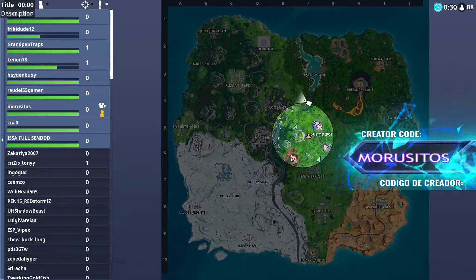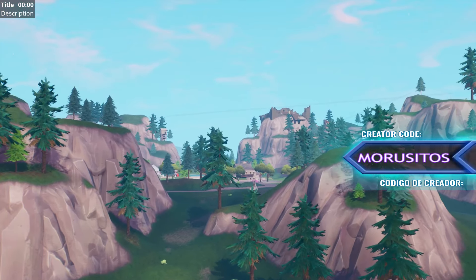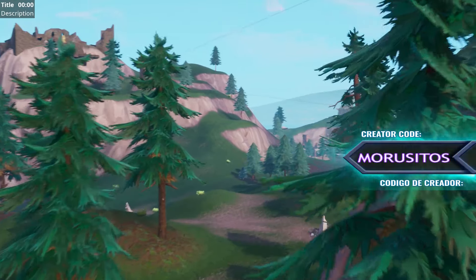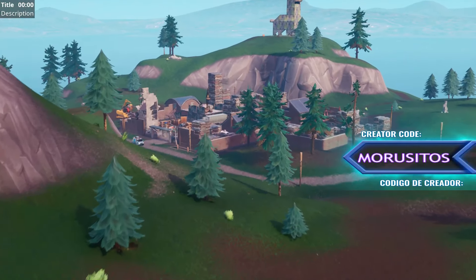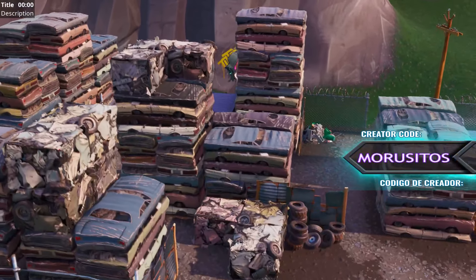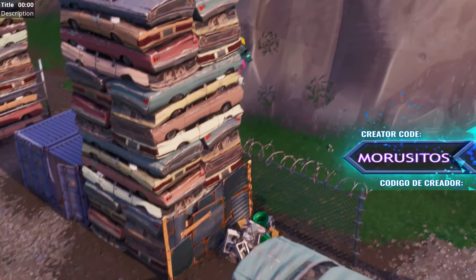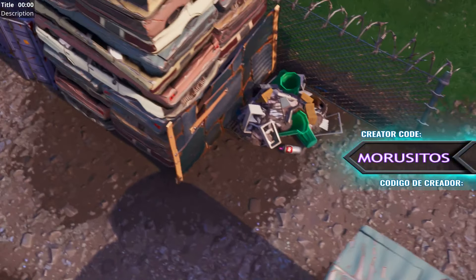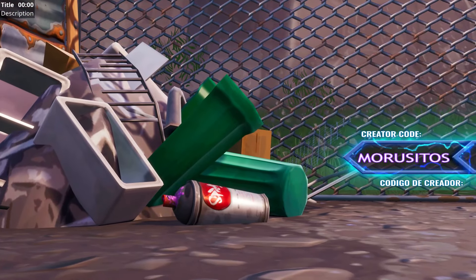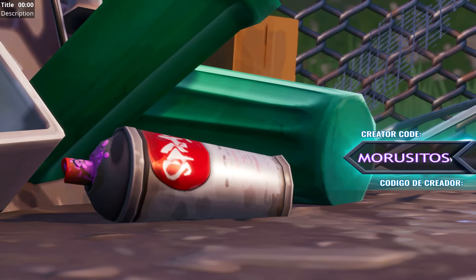The second one will be at Junk Junction. We're going to fly over there really fast. Most of these lost cans are actually on the edges of the map, so that's where you're going to find them. As you can see right there, that's the graffiti spray, and you're going to find the lost can right there — look at that, it's right there.